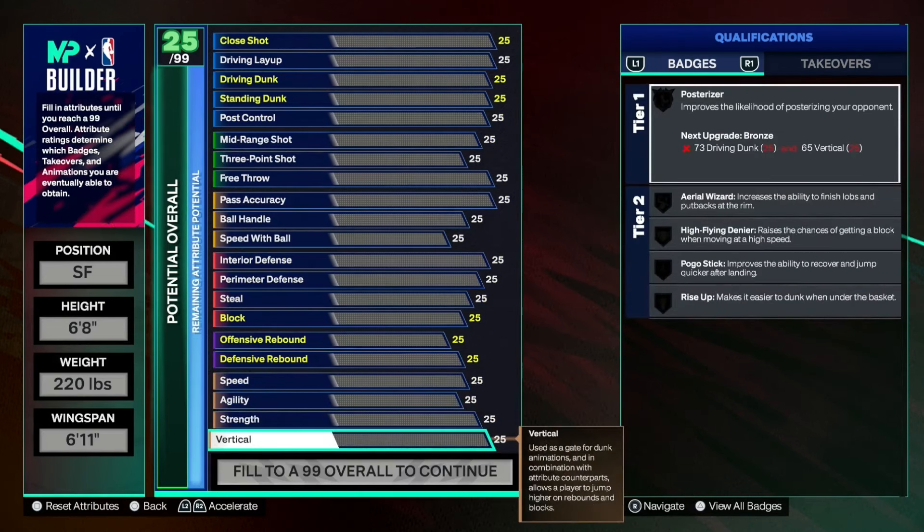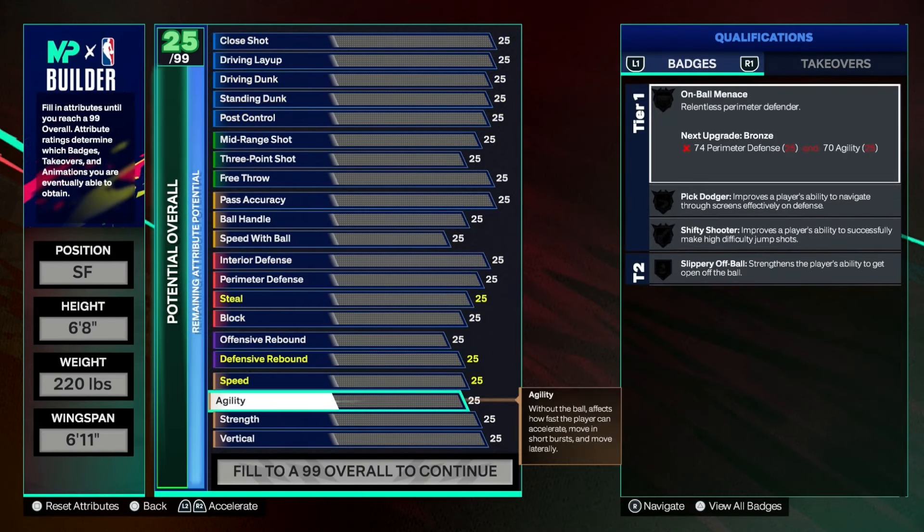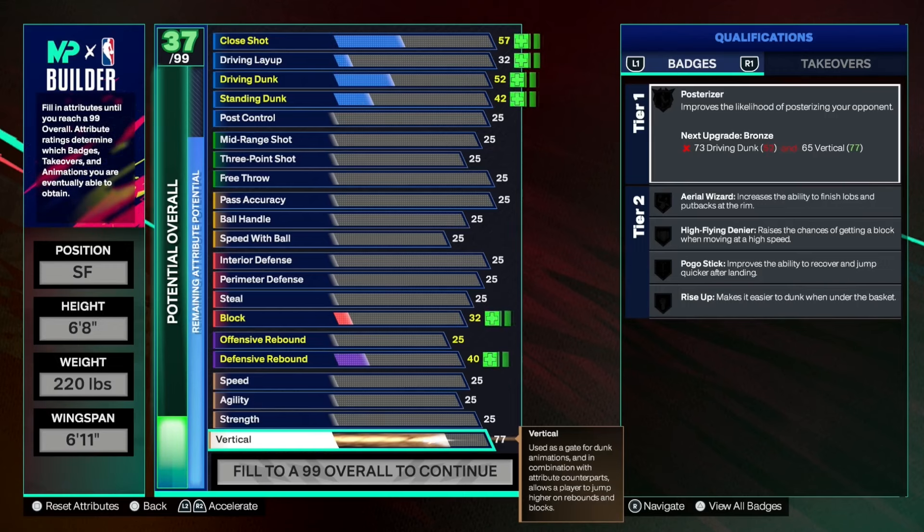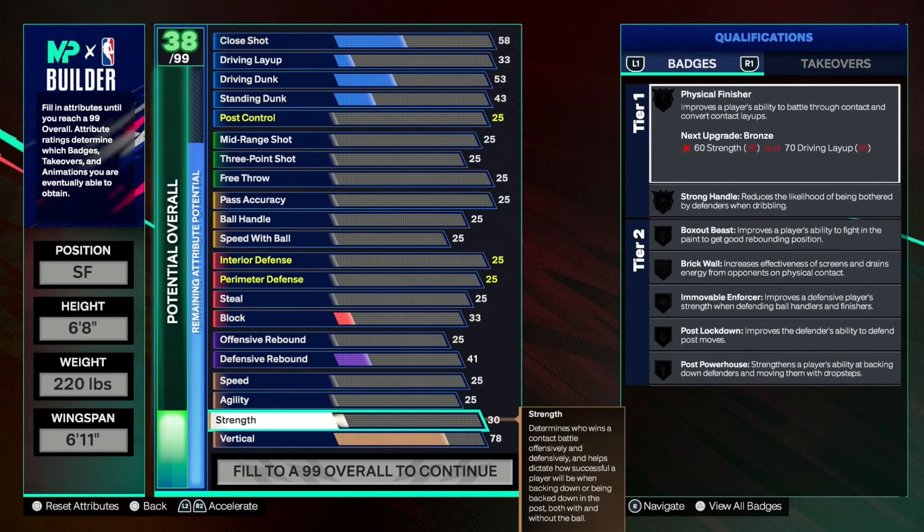Starting off at the bottom with the physicals — the first thing you'll notice is they have changed and removed acceleration as well as stamina. They now have speed, agility, strength, and vertical, which makes it a little bit easier when making a build. Firstly, we're going to go with a 78 on the vertical, mainly because we're aiming to get pro contact dunks on this build. Strength-wise, we're going to go all the way up to a 70 to help with the defense. And then when it comes to speed, we're going to go with a 75.